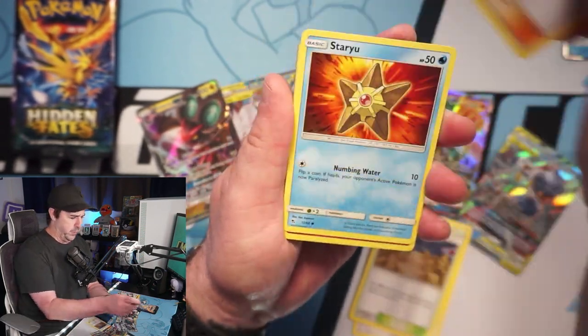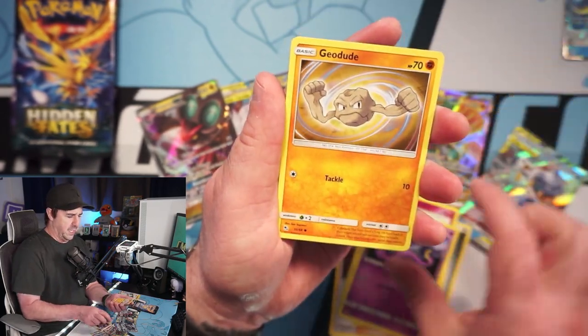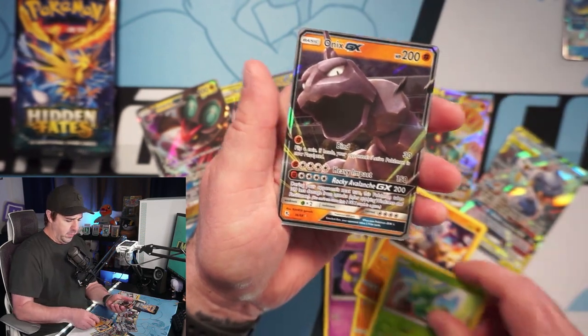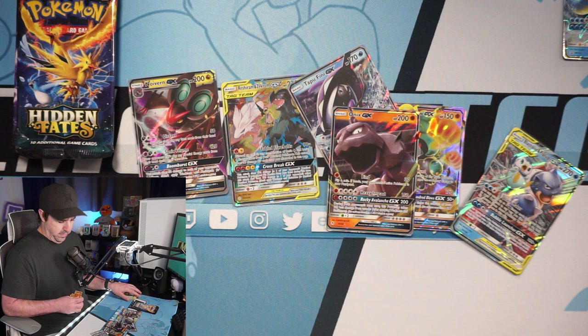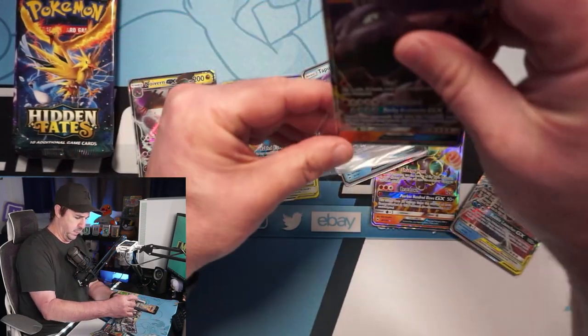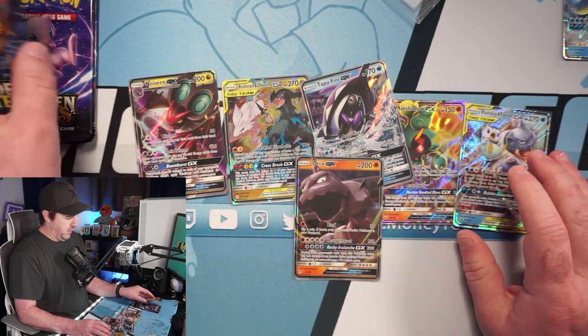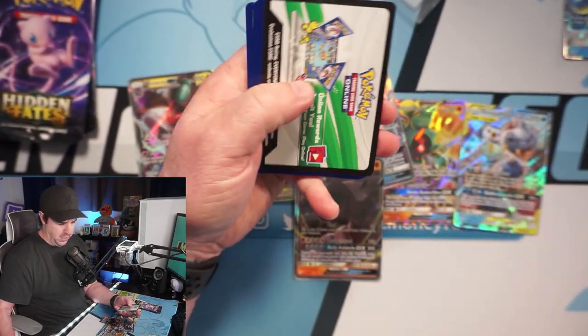So Hidden Fates — we're going to open up all ten of these packs, see if we can't get some fire. We got an Onyx GX in that first pack — not bad, not anything too crazy. We'll sleeve this guy up. We are killing it with ultra rares today, but that's nothing above an ultra rare so far. Hopefully we can turn that around with the Hidden Fates 10.